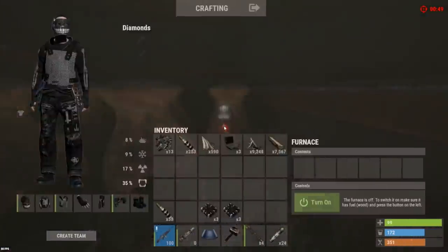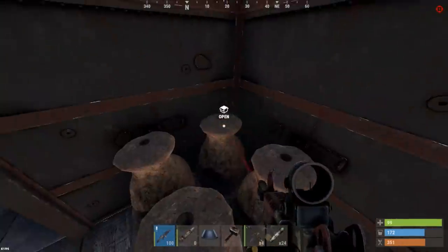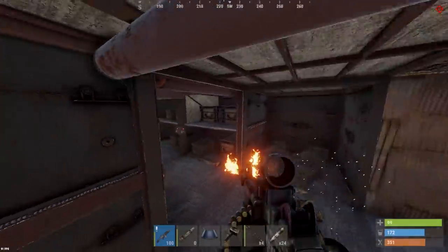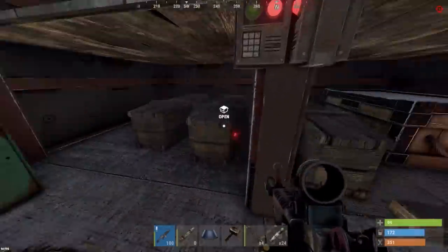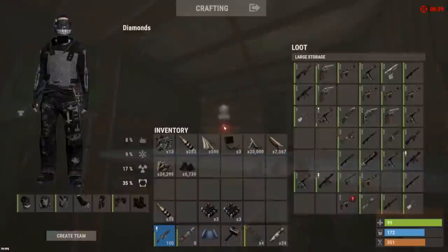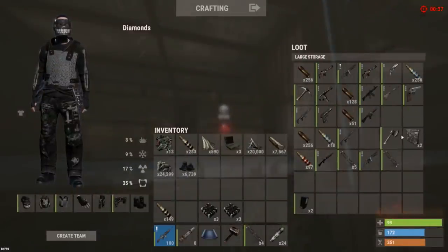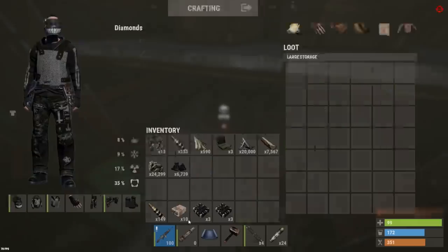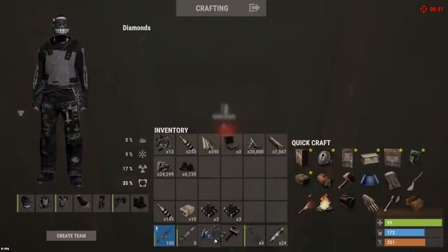Do they have anything in the furnaces? Some metal. Other than that, completely empty. We've got one door left. 10 satchels. And this door is going to take 2 C4.